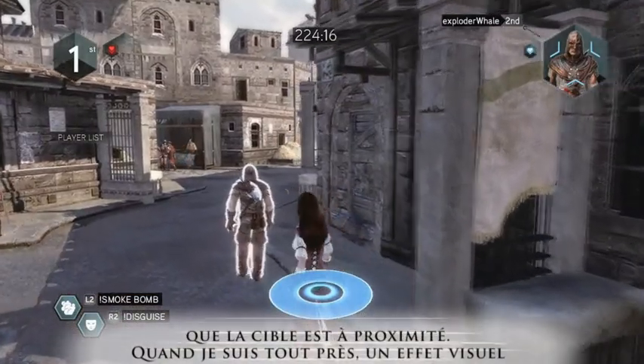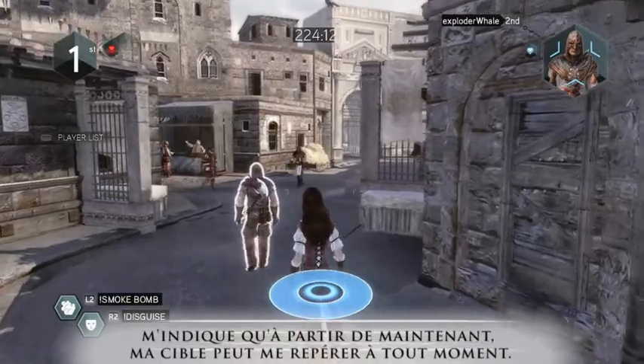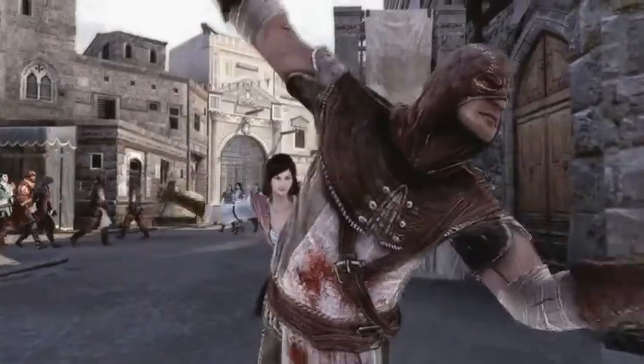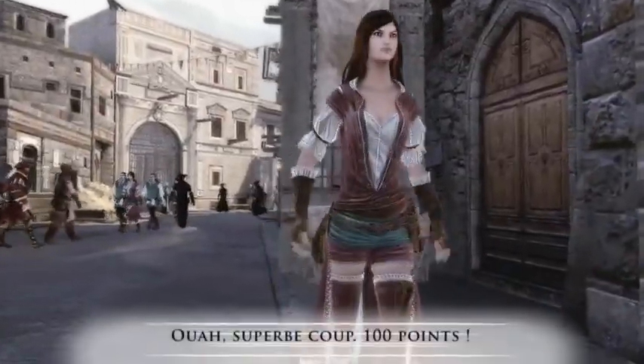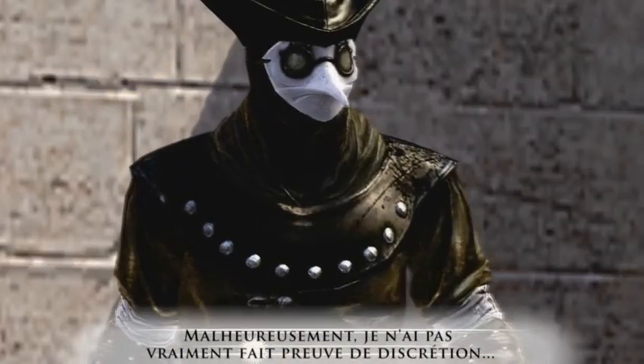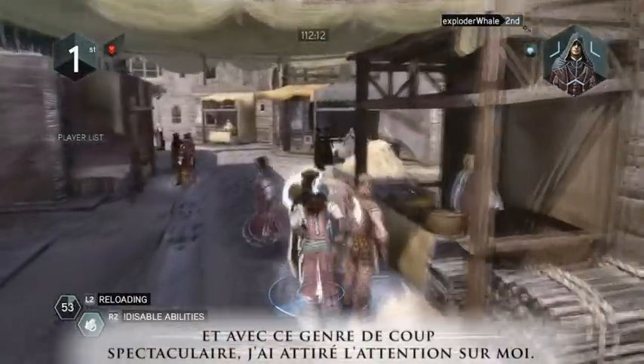Once I get close to my target, I receive a visual warning indicating that from now on, I can be spotted by my target at any time. It's time to assassinate our target. Wow, that's a fantastic move. Unfortunately, this kill was not very discreet, and using such a spectacular move has drawn attention to me.